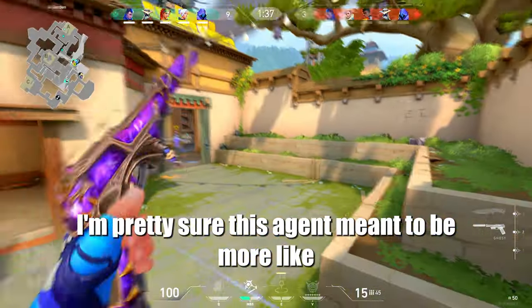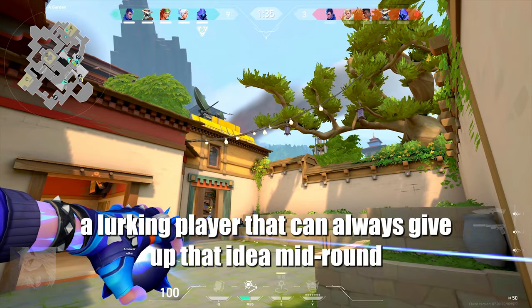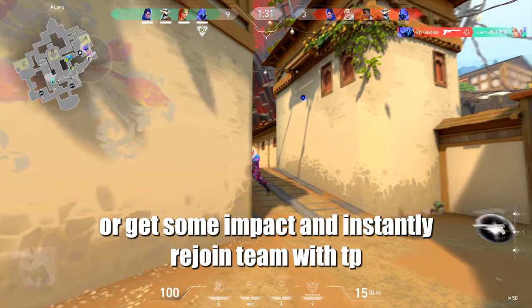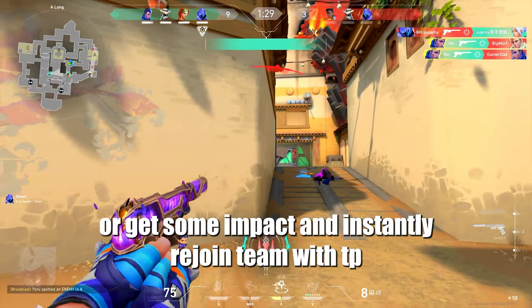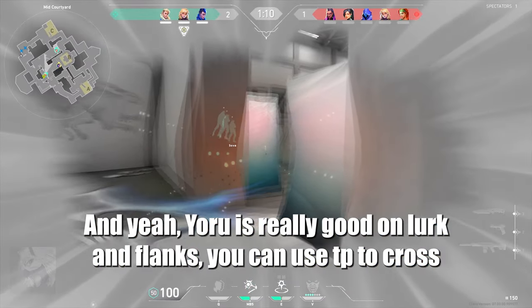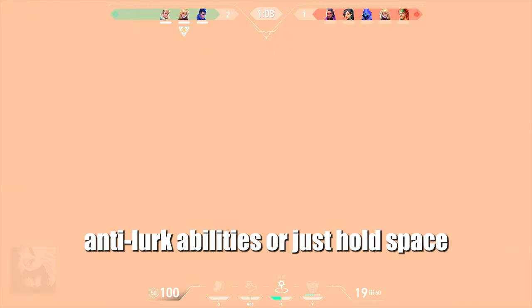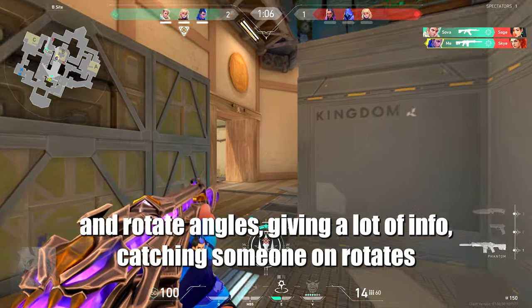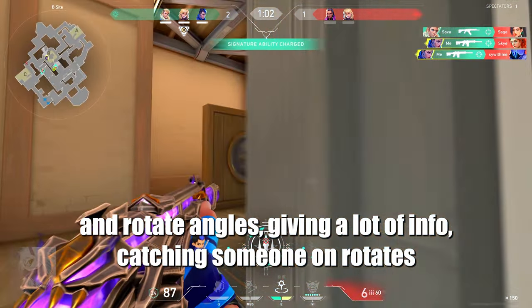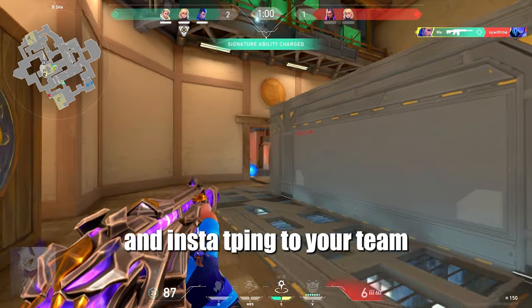I'm pretty sure this agent is meant to be more like a lurking player that can always give up that idea mid-round, get some impact, and instantly rejoin team with your tippy. Yoru is really good on lurking flanks — you can use a tippy to cross anti-lurk abilities or just hold space and rotate angles, giving a lot of info, catching someone on rotates and insta-tipping to your team.